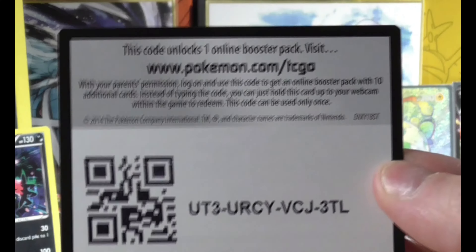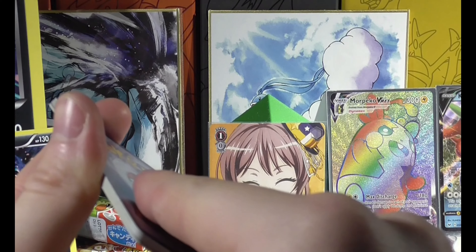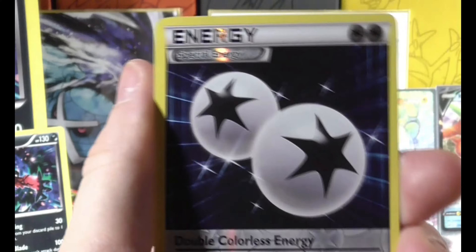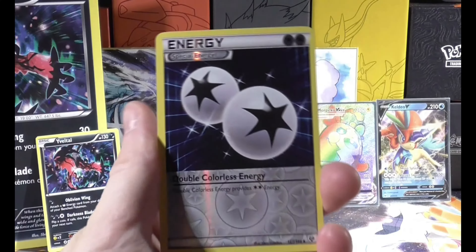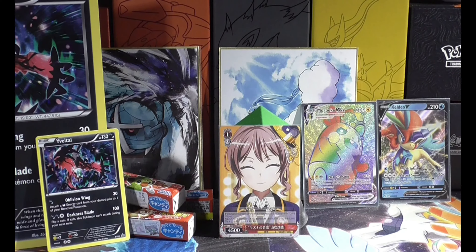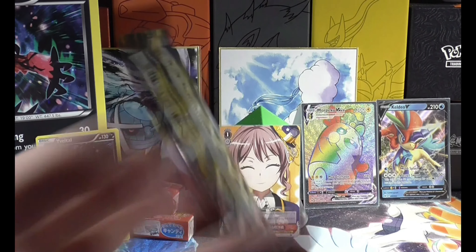Somebody reassure me and tell me that it's not just me. They feel so much more like — we don't take off an energy, do we? You see how these are just kind of gliding out? I can't do that with the Sword and Shield cards for some reason. It feels so strange. Special Double Colourless Reverse Holo and Arbok as a non-holo. It just feels super strange to me. I can't put my finger on it.